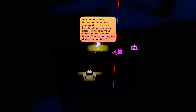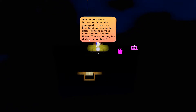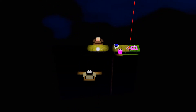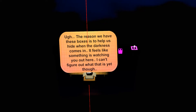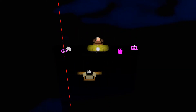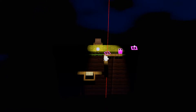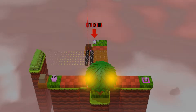Looks like we're in the dark. "Use the middle mouse button to turn on the flashlight and see in the dark." That's interesting. "Try to keep your cursor on the tile grid floors — there's nothing but darkness out there." So this is apparently a little light just for the sake of lighting — I kind of like this feature, I think that's interesting. I'm wondering if there's a reason to have to turn the flashlight on and off. Maybe that's planned, or maybe there's something in the game I haven't seen yet — because otherwise, why not just leave it on all the time if it's dark?